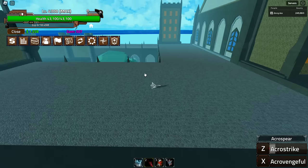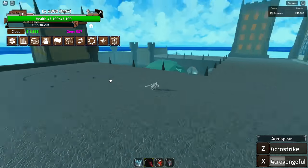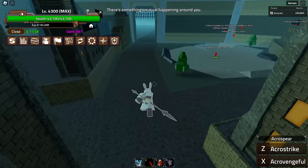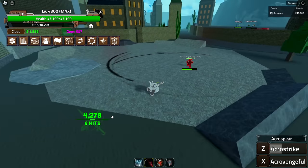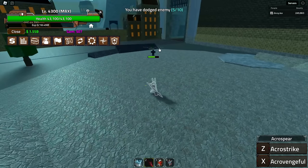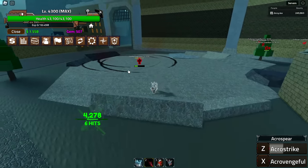Then we have Acro Vengeful — hold X. It has the same little effect. This is probably going to throw the spear. Yep — summons three bigger ones and slams them into the ground. That's kind of cool. Let's test the damage. Look at that — it does after damage. So about 15,000 damage total with that after hit. It does appear to keep the enemy still, and it has a little gravity effect pulling the NPC back and forth.